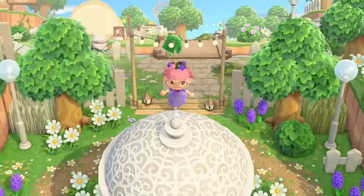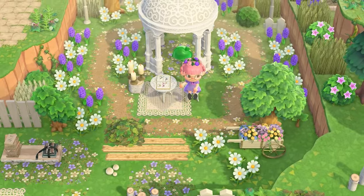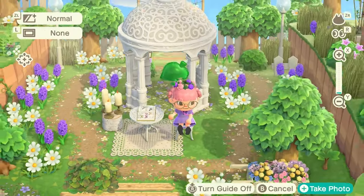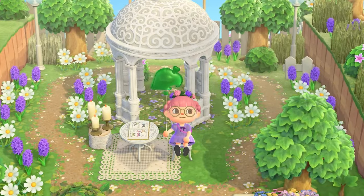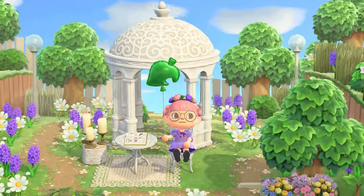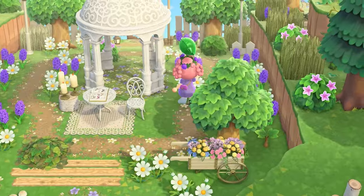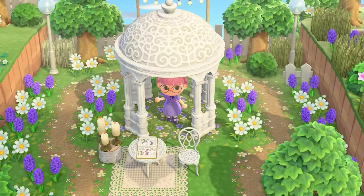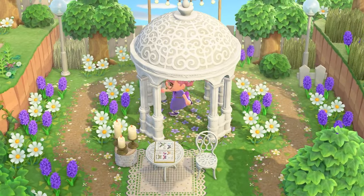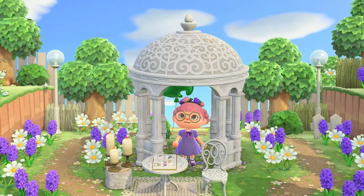Love me a good duck — love me an island that has ducks everywhere! Oh, this is pretty — a little round pathway around this little pergola. I hate that you can't put furniture inside the pergola but putting the path code on the floor definitely helps make it look a little more filled in.